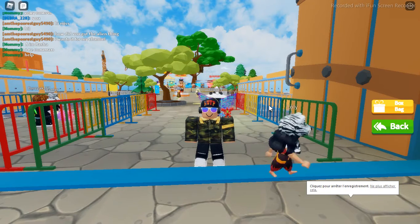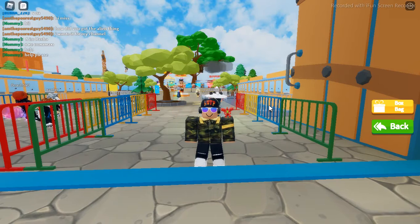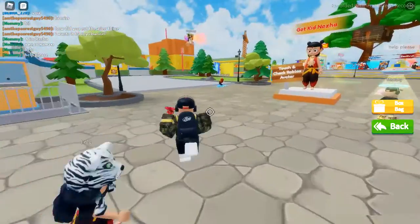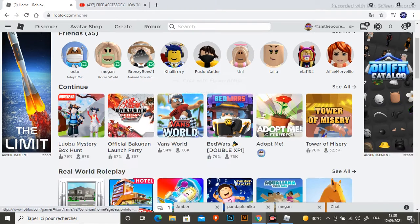Welcome back to my channel. Today I'll be showing everyone how to get the new outfits. Let's get started. First, you go into this place and you enter the game — this game is named the UB Mystery Box Hands.